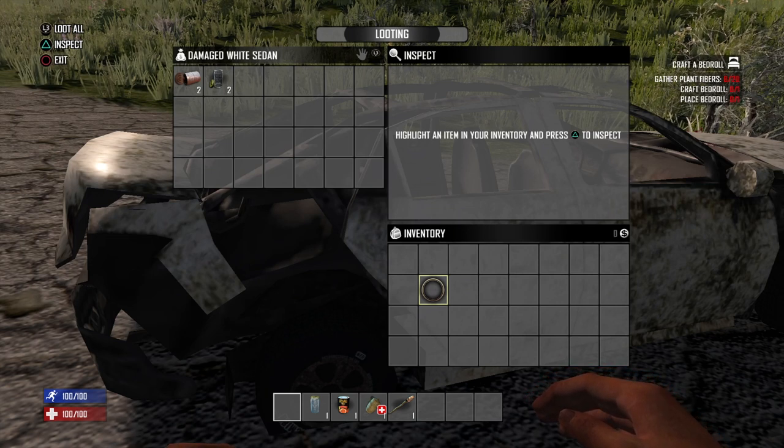The last way to loot is to hit the L3 button. Clicking that will automatically loot every item in the container and put it into your inventory, and it will also automatically close the looting box. You don't have to hover over items with your cursor — you can press L3 anywhere. I use this option quite frequently; it's what I call my quick loot option. When you're in a tight spot and just want to grab everything and go, click L3, grab it all, and run.